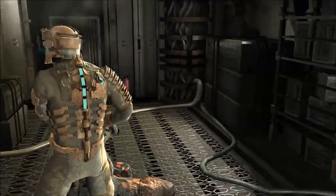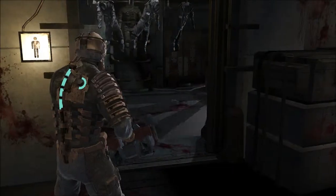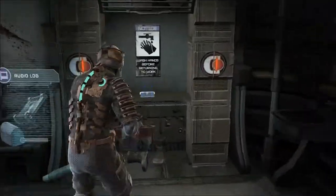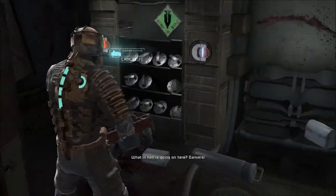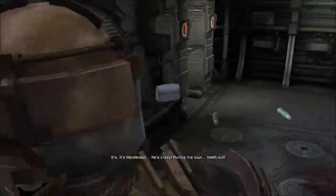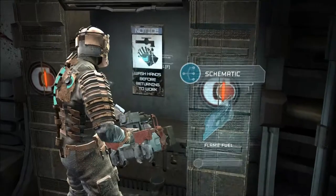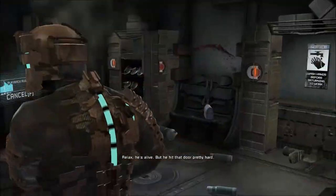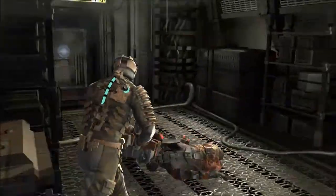They want me to head this way. Was there anything else over here that I missed? Looks like there's something down here - looks like some upgraded equipment. Good thing I came back. Audio log: What in hell is going on here? Danvers - he's crazy, he's pulling his own teeth out. That's gross. Is this part mode? No, what is this? Flame fuel? Is he dead? Relax, he's alive - but he hit that door pretty hard.